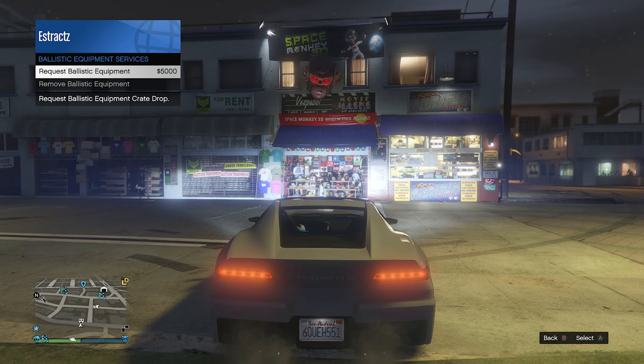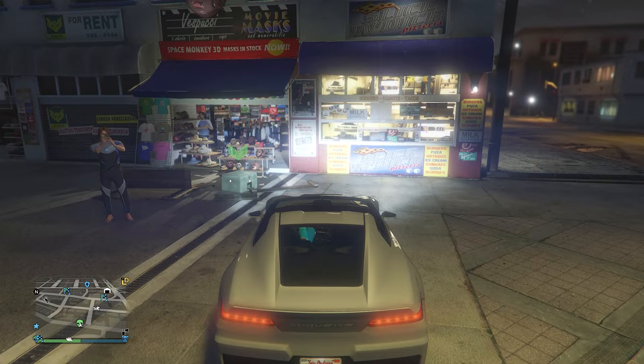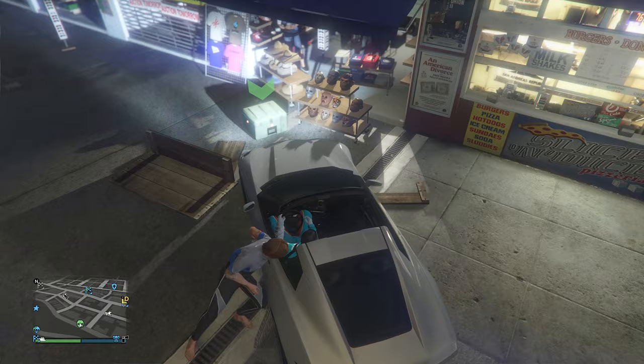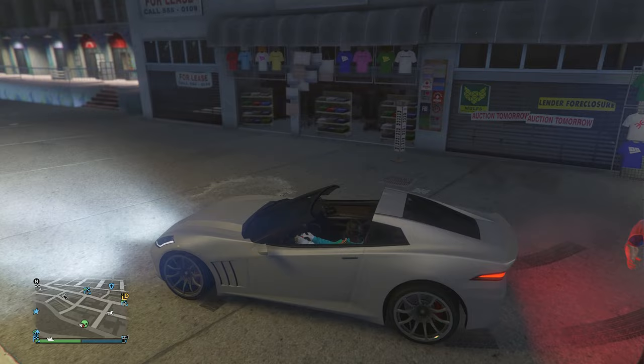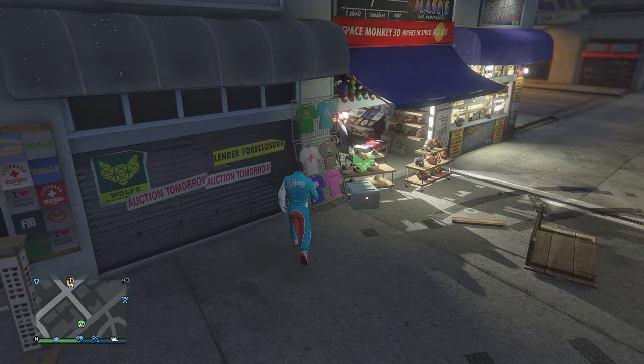After buying the ballistic equipment, pull up your interaction menu, go to inventory, scroll down to ballistic equipment services, and request it for 5,000 dollars. After the ballistic equipment has landed in front of you, push it with a car — personal vehicle or a random civilian car — and push the ballistic equipment box between the t-shirts and the hats. It can be hard if your car is too high, so you may have to back it up. Your box should end up positioned exactly between the t-shirts and hats.